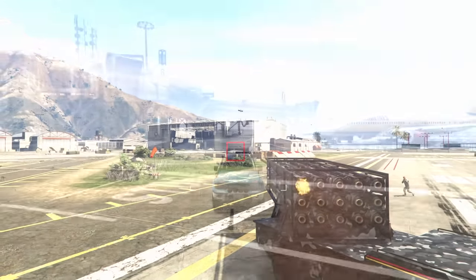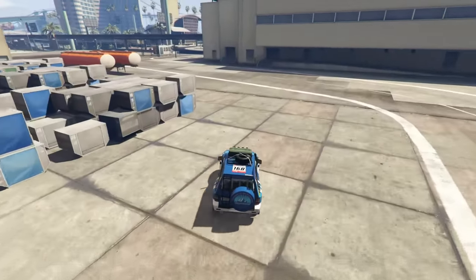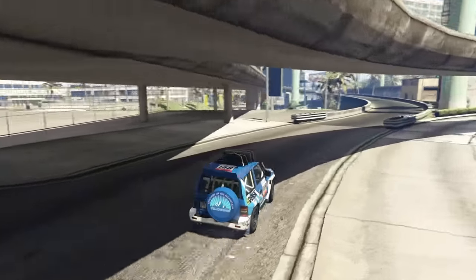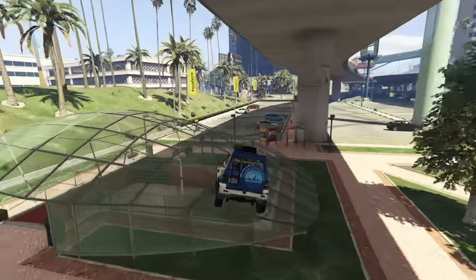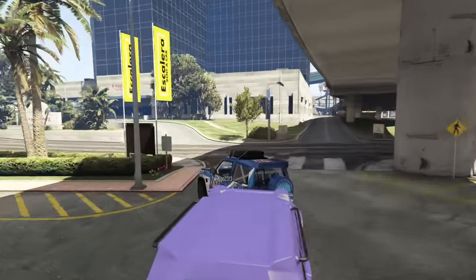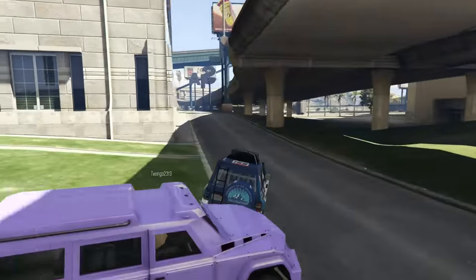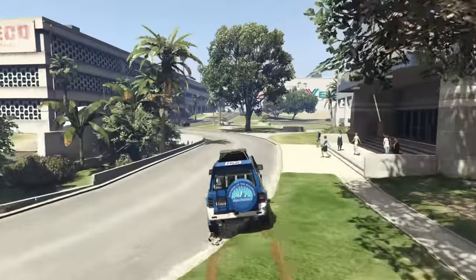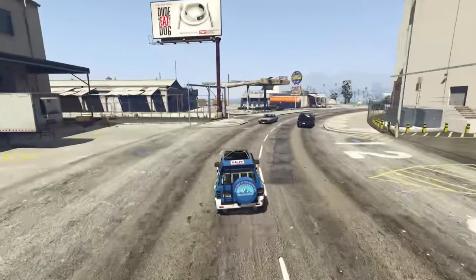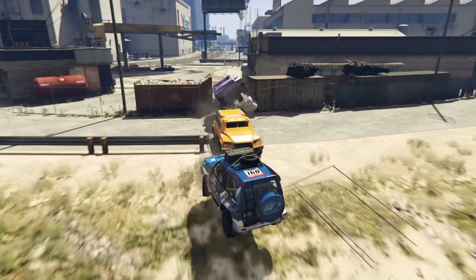At number eight we have the Meibatsu Monstrosity, coming in at just under $1.5 million. This is a very good car to have in online — it's actually the second vehicle ever to have both HSW and Imani Tech upgrades, which is pretty cool. It's very good off-road and has a tiny turning circle, making it very agile for dodging other players, missiles, and gunfire. It's got great customization, the performance backs it up, and of course having an HSW upgrade is fantastic. It doesn't have an armor upgrade but it does have the missile lock-on jammer, which is the main function of Imani Tech. This car was added with the Los Santos Mercenaries DLC and I think it's one of the best cars from the entire DLC.